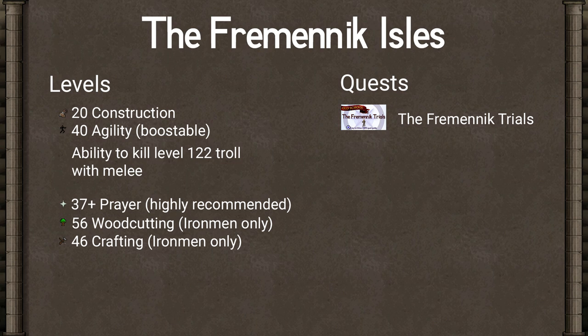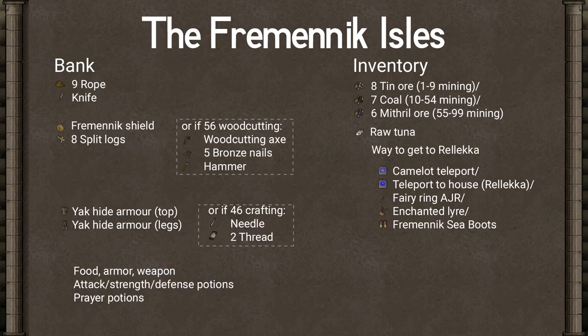The only quest you need to have completed is Fremennik Trials. In your bank you'll need nine rope, a knife, either a Fremennik shield and eight split logs bought from the GE, or if you have 56 Woodcutting an axe, five bronze nails, and a hammer so you can make your own. Similarly, you'll need either a yak hide armor top and legs bought from the GE, or 46 Crafting to make your own, along with a needle and two thread.